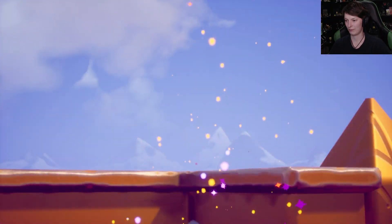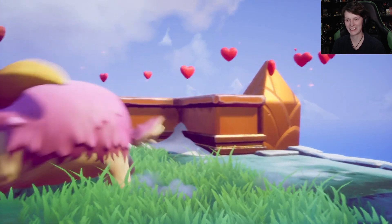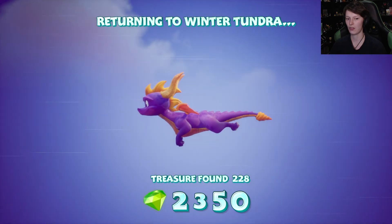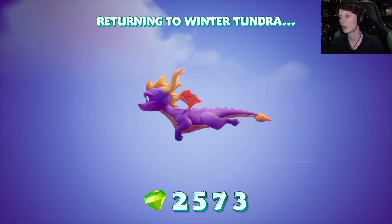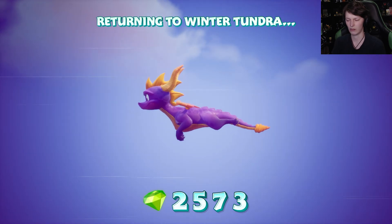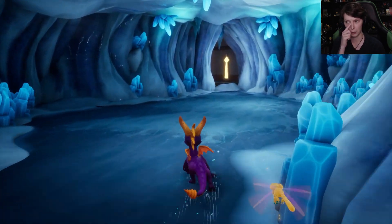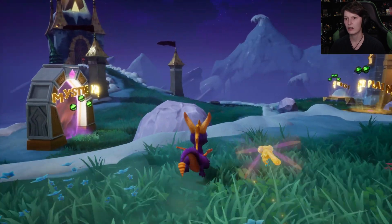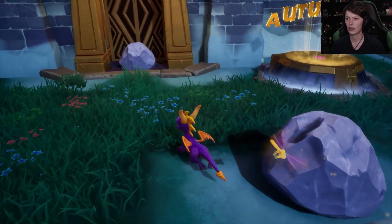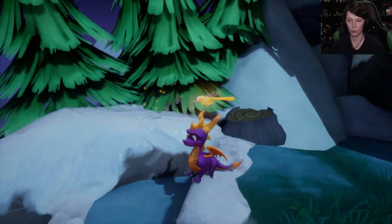I genuinely do not remember where any of the orbs are in this hub world area, so we'll look around and see what we can find. I also don't even know how to get into the middle section — we'll work that out as well. Got many things to work out today. I'm back and ready for an adventure. Where else is there an explorable area in this map? We'll have to wait and see. Maybe I need to go back and talk to a character, or maybe around this way — oh wait, there's stairs!